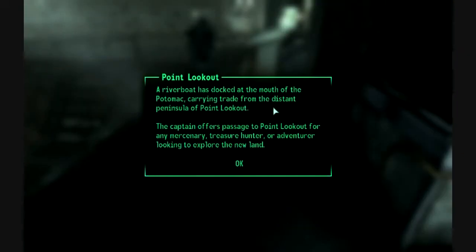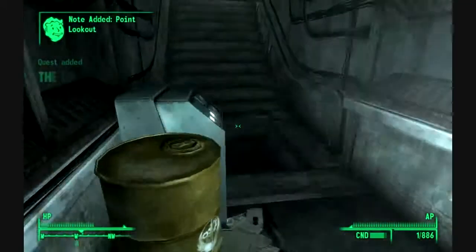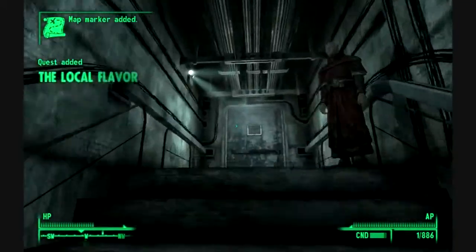Oh, there we go. A riverboat has docked at the mouth of the Potomac carrying trade from the distant peninsula of Point Lookout. The captain offers passage to Point Lookout for any mercenary, treasure hunter, or adventurer looking to explore the new land. So, screw Paladin Tristan — let's go!